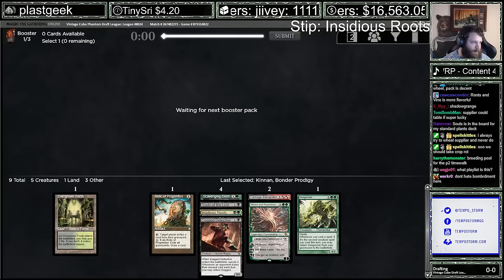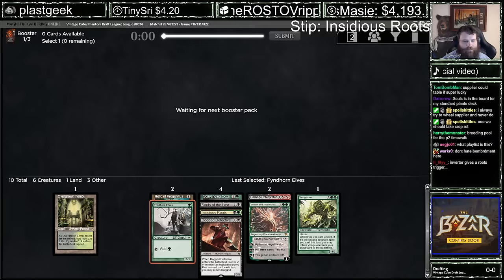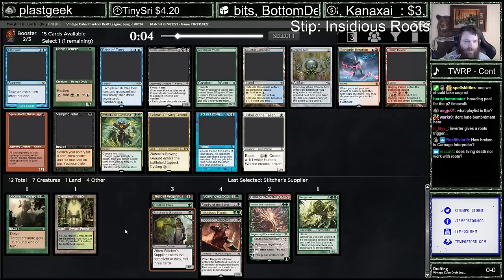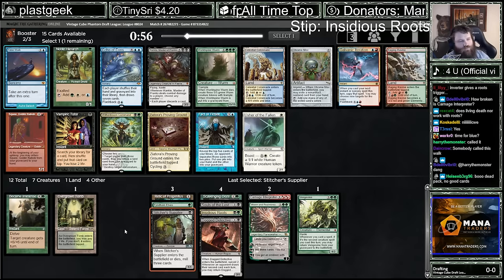YouTube Autoplay — that's the playlist. Hey, we got ourselves the Fintorn Elves — those are kind of late. People wonder why I draft Nye all the time — you can see, second to last pick, Stonefurge Mystic plus Ren and Six. Bigomenska gives us a single trigger from Insidious Roots. So we got that Supplier. Living Death gives you exactly one Roots trigger. So the Squee will probably wheel.